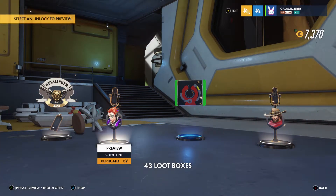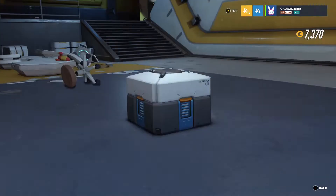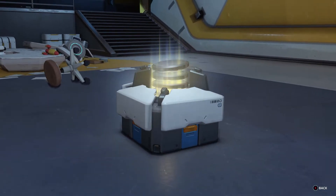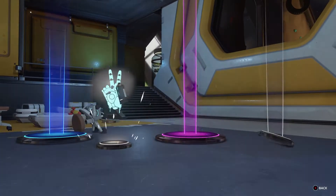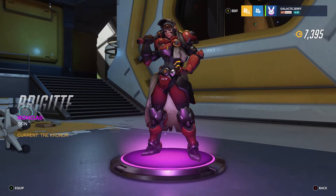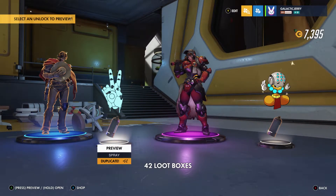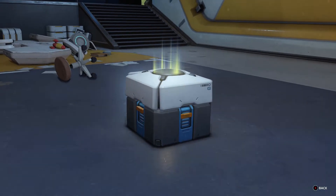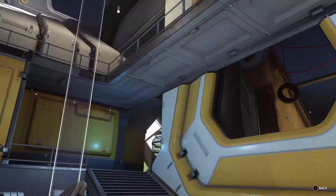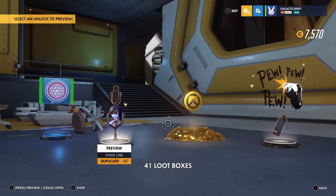44 to go. Oh no — it better not be the same one we got in the previous loot box. One hand gives, I was about to say takes away. How about this one: 'I'm the quick, you're the dead.' Okay, there we go — finally an epic one! Ooh, Brigitte — that's a new one, I guess I'll equip it. Victory pose — that's pretty cool. More currency — where are we at? 7,570, not bad.